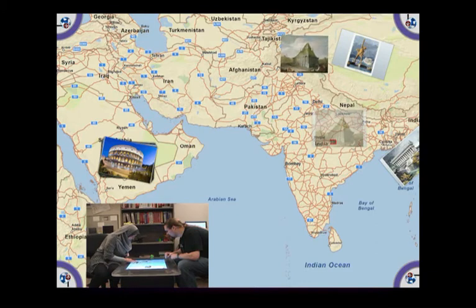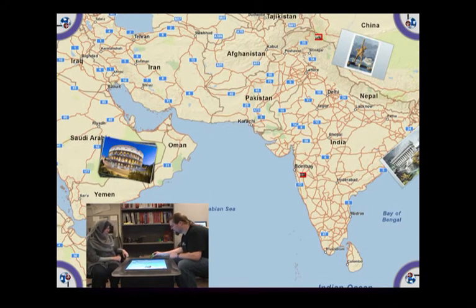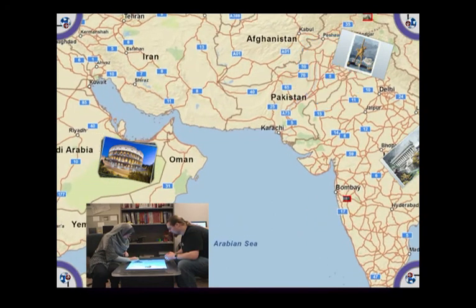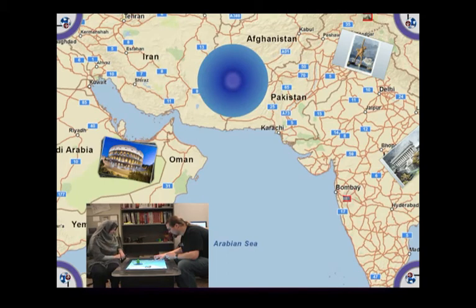If the players are unable to get the correct placement of a location card, a tangible help object is provided. By placing this help object on the table, a halo appears underneath it. When the map is panned, the halo will change color — it will turn red as the players get closer to the actual location, and it will turn blue if the players are getting further away. The metaphor used here is red for getting warmer and blue for getting colder.